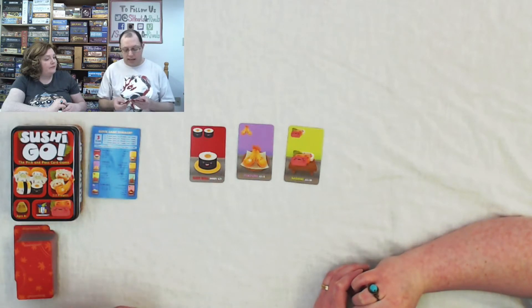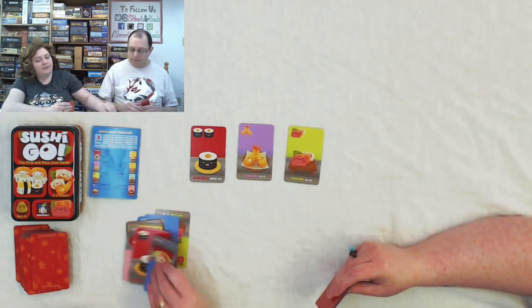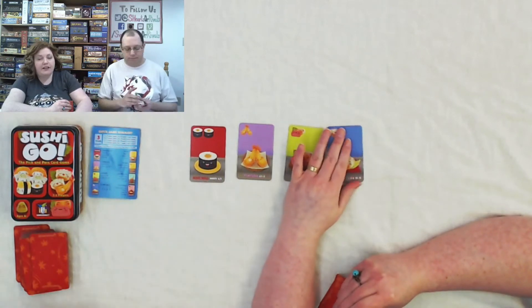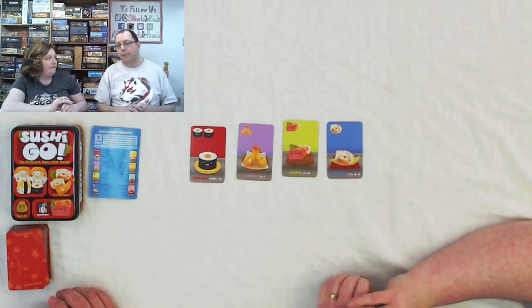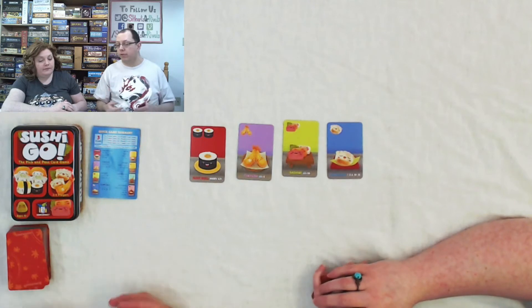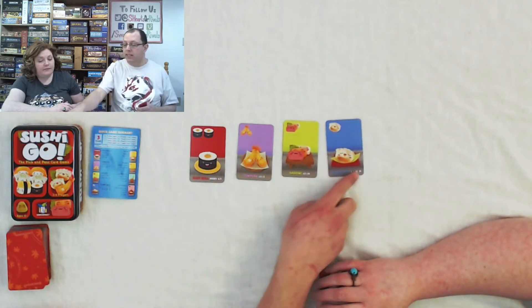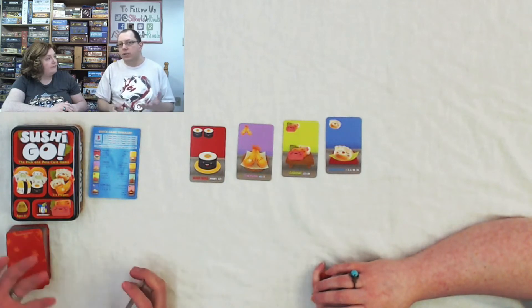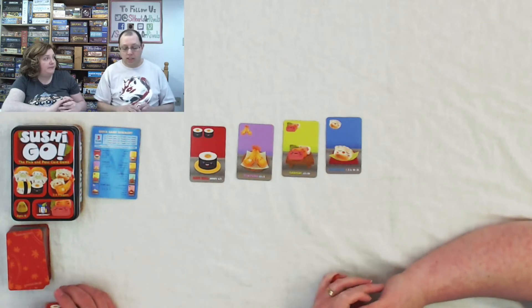The next kind is dumplings. Dumplings are awesome because the more you get, the more points you get. One dumpling is one point, two dumplings is three points, then six points, ten points, fifteen points. It's very easy to see. Who doesn't like to eat a whole lot of dumplings? Just pig out on some dumplings.